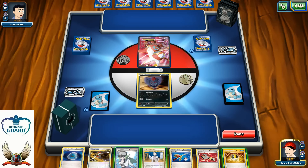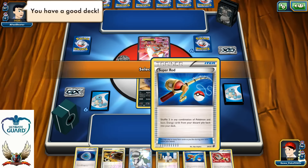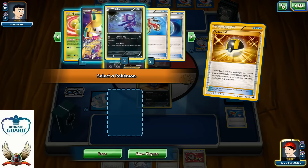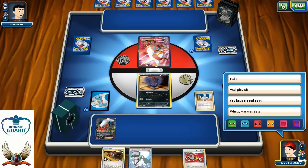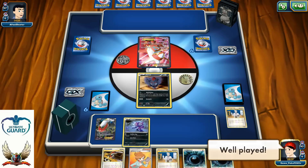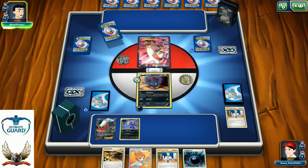My opponent has Latias — interesting. I'm gonna play my Ultra Ball, discarding Dark Claw and Super Rod to get that Darkrai EX onto my bench. Then I'm gonna play Professor Oak's New Theory for six new cards. There is Sableye and two Darkness Energies. Unfortunately I can't use Ascension on turn one, so I'm gonna just pass the turn.